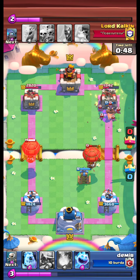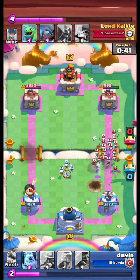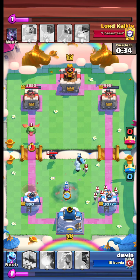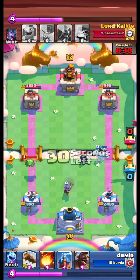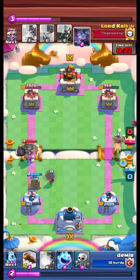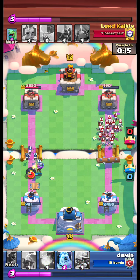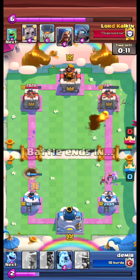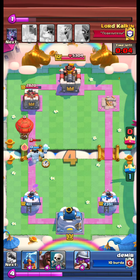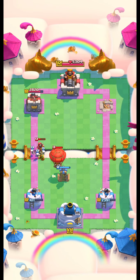Double balloon push! We had to fireball the balloon. Continue attack — we ice golem and kite the mini pekka. We fireball the balloon and use the tesla tower to stop the push. We take the right tower, defend another balloon push, and match over — we get the victory.